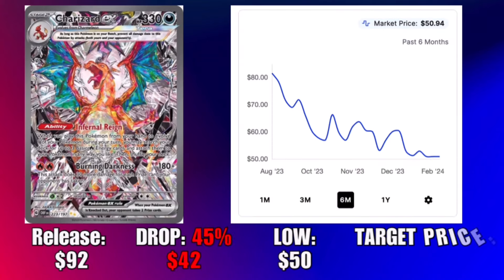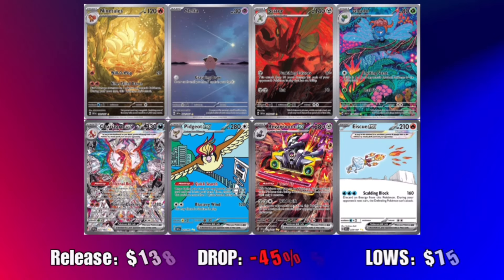The top chase card in the set is the Charizard. Released at ninety-two dollars, down forty-five percent — a savings of forty-two dollars. It hit a low of fifty dollars just now, and my price target is forty-six; it'll probably be there soon and might even go past it. It's definitely being outshined by its Paldean Fates version, which I also got lucky and pulled. I think that's a much better looking card. Pokémon released a major dud with this one right before 151, though Charizard is holding value because it's very good competitively.